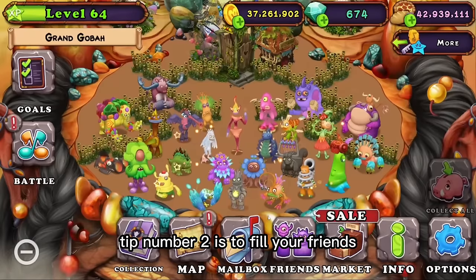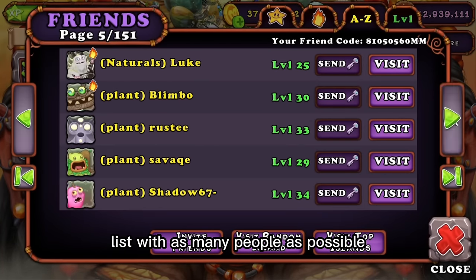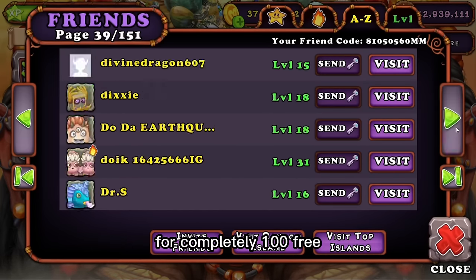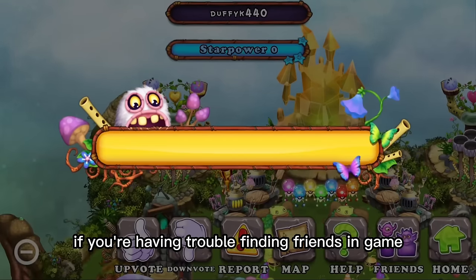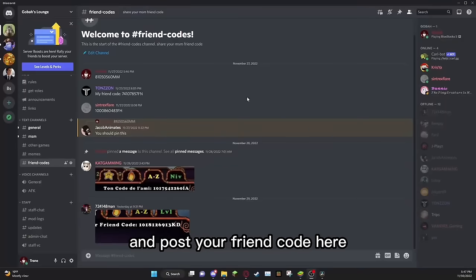Tip number two is to fill your friends list with as many people as possible — the more friends, the better. The reason you want to do this is because your friends can light your torches for completely 100% free. Just make sure to light their torches in return. If you're having trouble finding friends in-game, you can join my Discord server and post your friend code there.